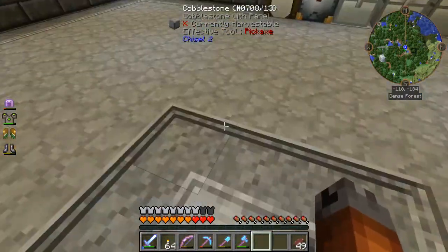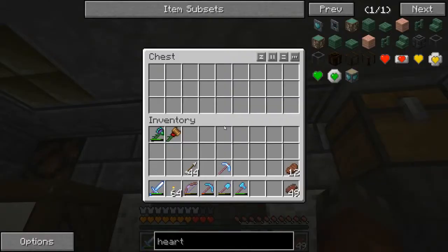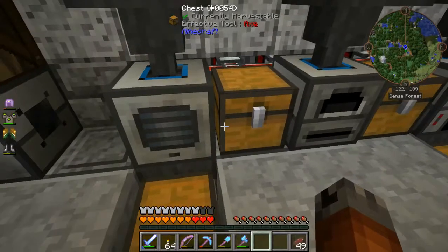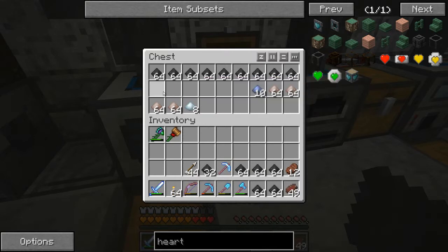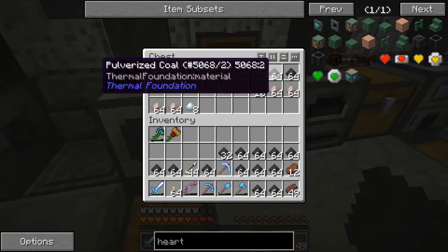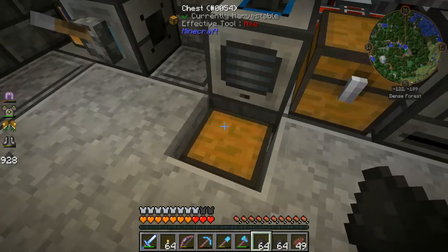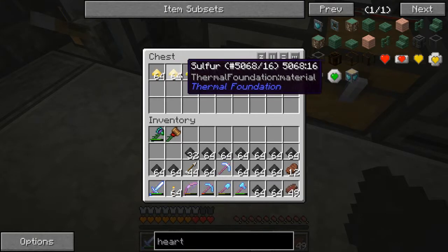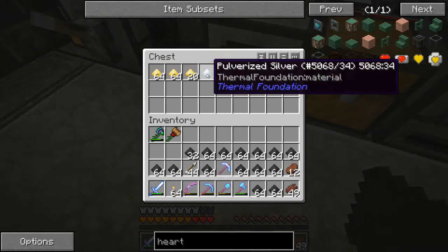I'm drinking my coffee. Look at all this stuff. We need this — we're going to take this with us. What are the extras we've got? Tons of sulfur. You get the sulfur from pulverizing the coal. Ferrous metal — oh, that's good. And pulverized silver.